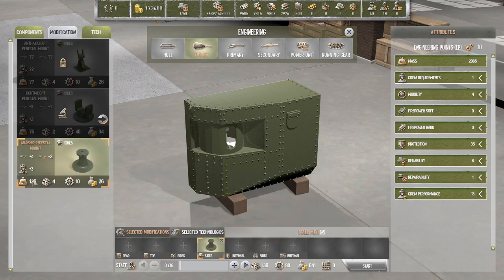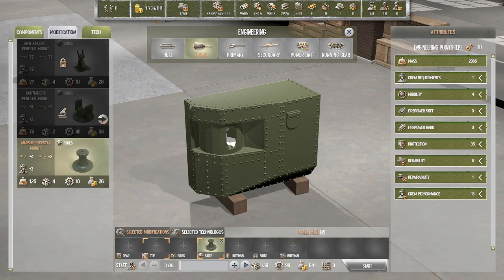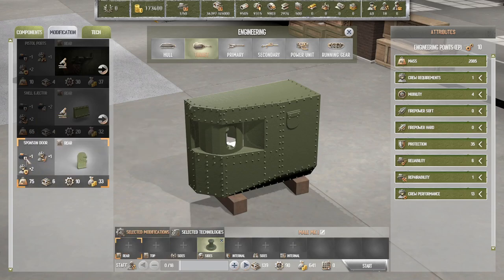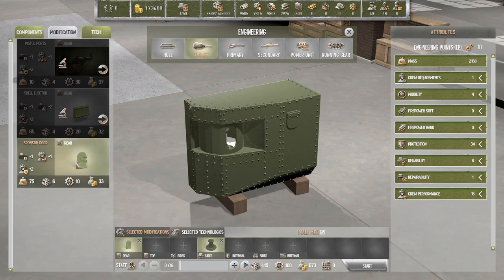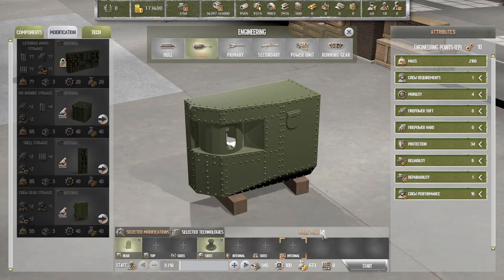Those weigh 125 each — since they're on the sides, 250 total. The current weight is 1,960, so plus 125 would be 2,085 total. I think that's a really good deal, so let's put it in. The tank is apparently a male variant. Let's call it that — it'll take one day. Let's do it.